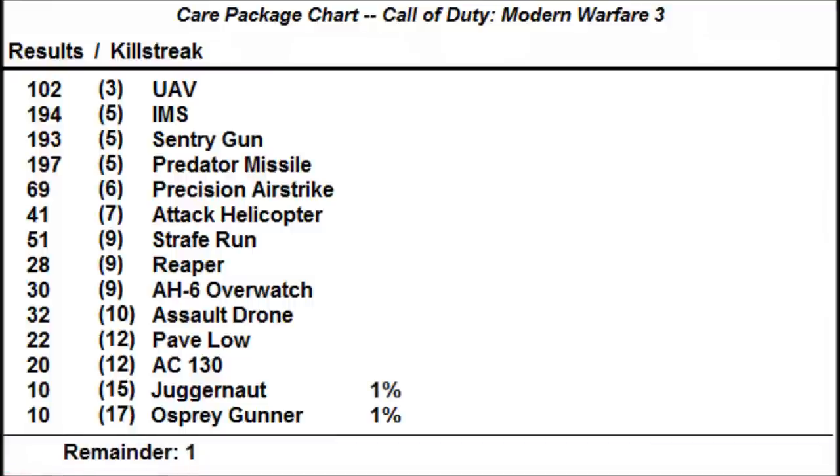I earned 20 AC-130s, so that would be 2% on the drop chart. 22 Pave Lows, which is close to 20, and since it's a 12 killstreak like the AC-130, I'm going to borrow 2 from there and round it down to 2% on the drop chart. Assault Drones — I earned 32 of them. I'm going to round 32 down to 30, putting the remainder at the bottom and making Assault Drones 3%.